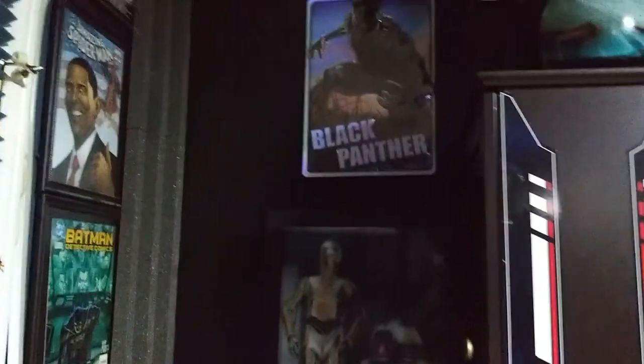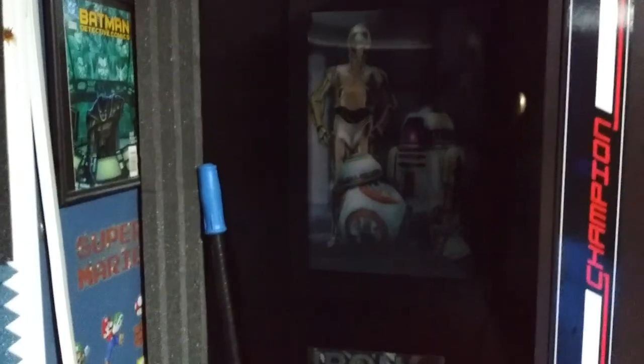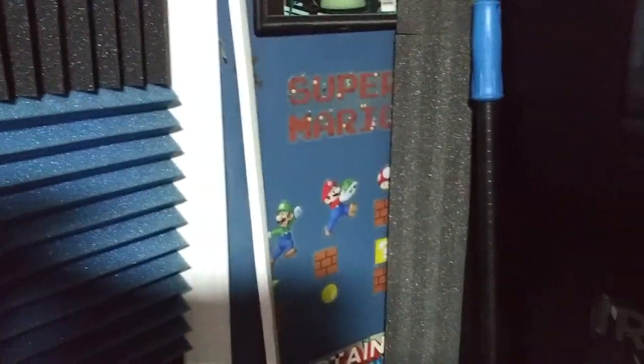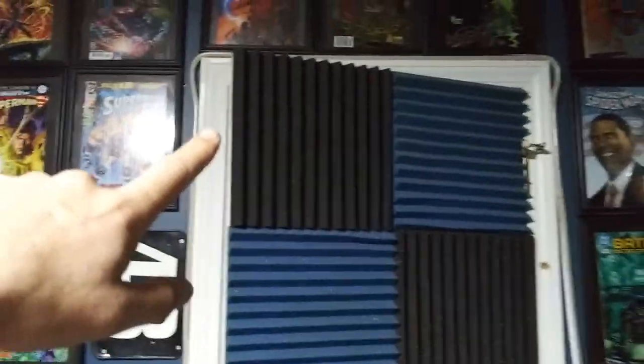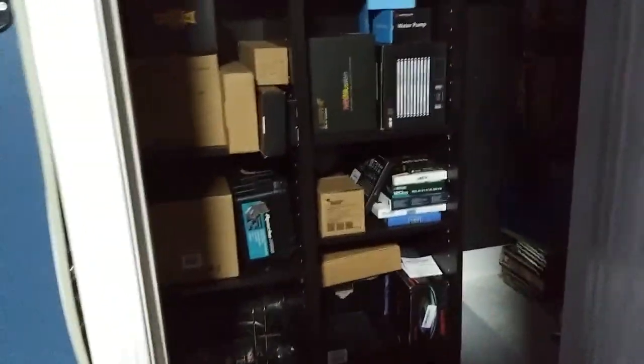Oh yeah, here's my Black Panther. I have a Black Panther. Super Mario — it's-a me, Mario! Yep, I'll put that up there too. And then I like this — I like what I did to that door. I really do. That blue and black foam. Oh yes, I forgot what I was looking for.